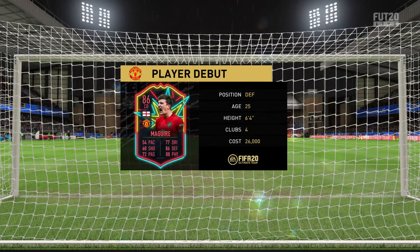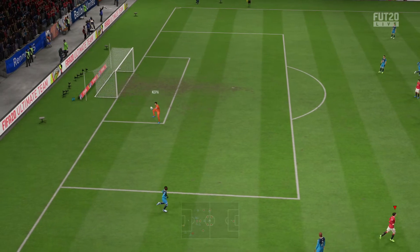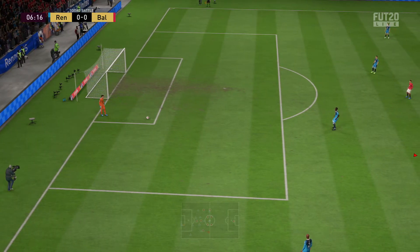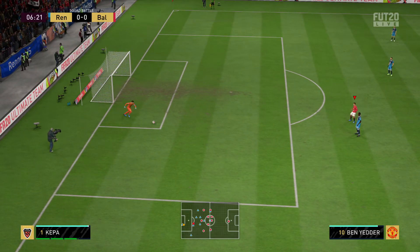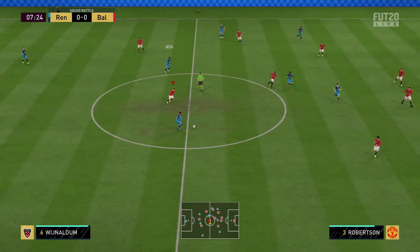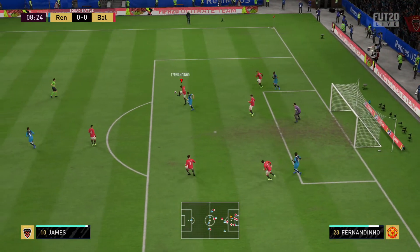The manager looked at what they need in the transfer market and decided that a strong central defender is what's required, and here he is making his debut. They conceded one or two sloppy goals last season, and in an effort to stop that he brings in this player who might just be able to plug some gaps. Here's Martial, now Keita, Wijnaldum — does he want to cross it now? He could, and that will clear the danger.